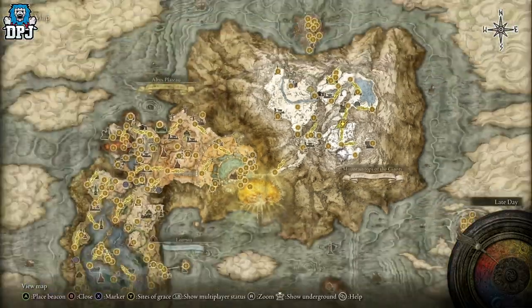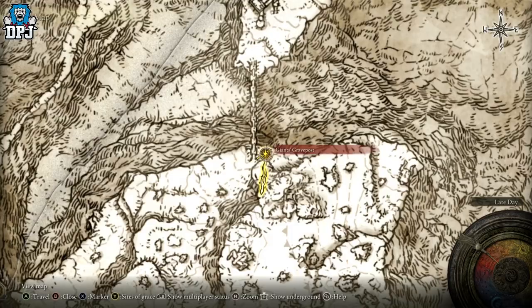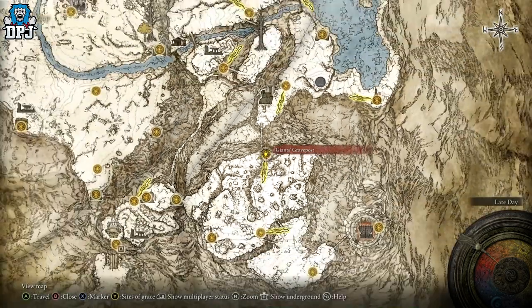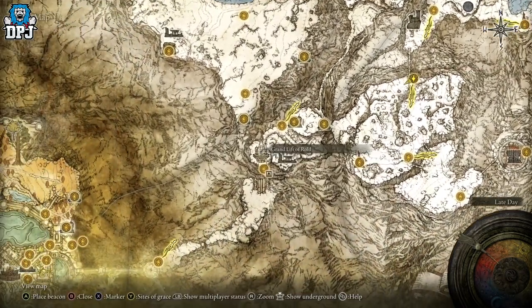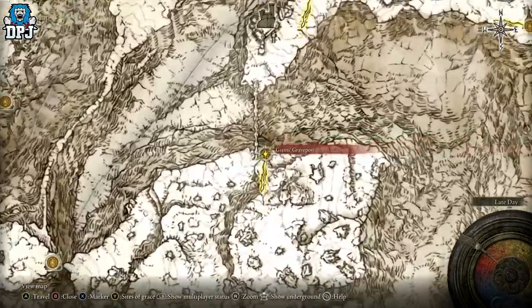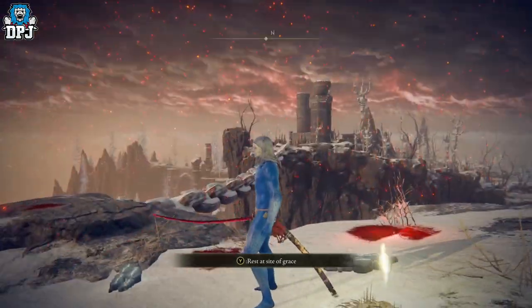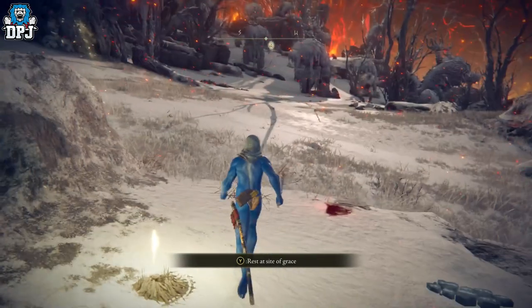The first one is in the Mountaintops of the Giants. I'm at the Giants' Grave Post grace point right here. If you come up through the Grand Lift of Rold, you'll make your way around here anyway, so you'll get here eventually. You can see exactly where I'm at — there's a big chain right there — and this is where you want to go.